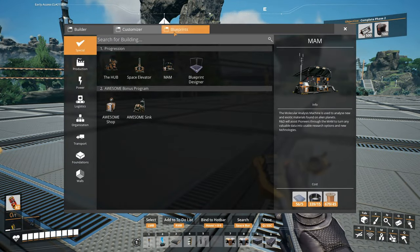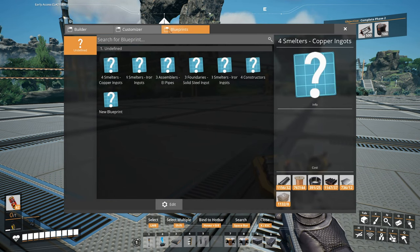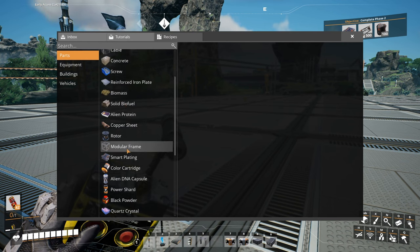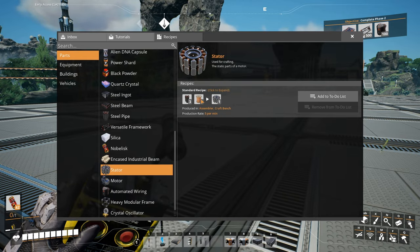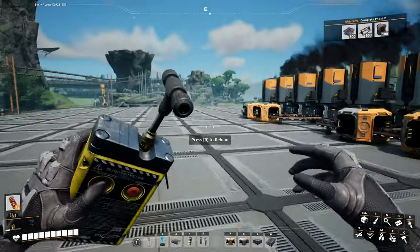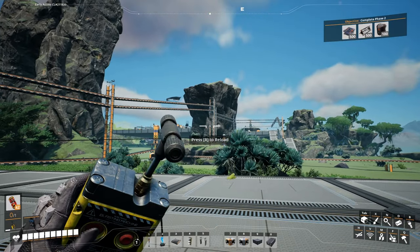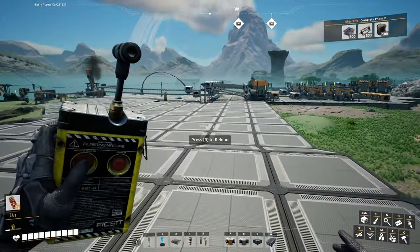Next, we're going to do the copper sheets, and then copper wires for the stators. Let me double check the recipe. Stators — three steel pipes, eight wires. So we're going to divert some of the steel pipes over here. Probably should just dedicate that all to the encased industrial beams — we're going to take it from here.